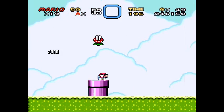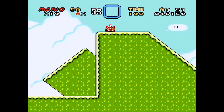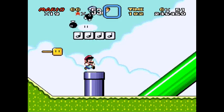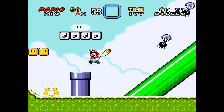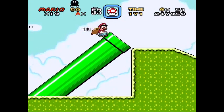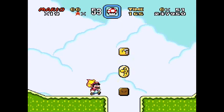This level might as well just be called Green Paratroopa. So that's the midpoint. Random Spiny. Lakitu inside of a pipe — that's something new. And I didn't even realize this game actually had music blocks. That is interesting. Not really, but you know, it's interesting.